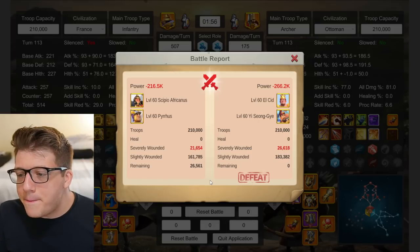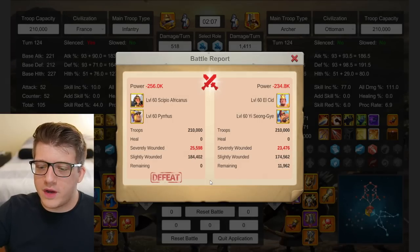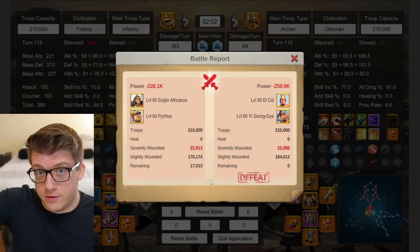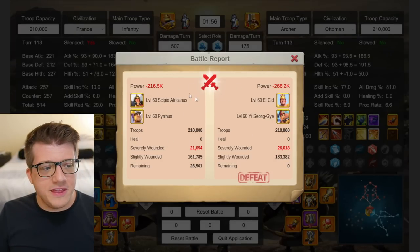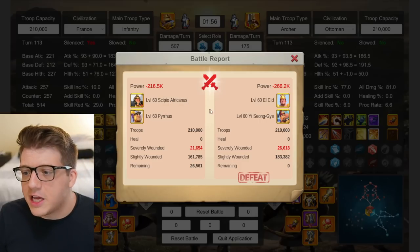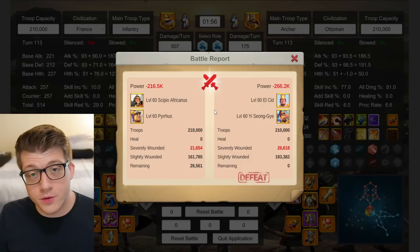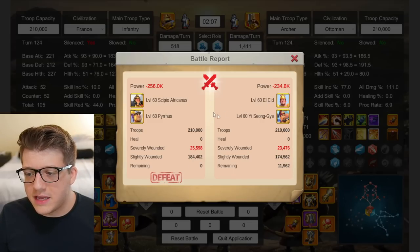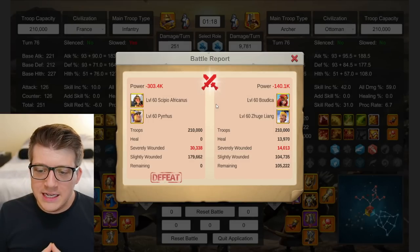Testing Sepio Pyrrhus versus LCID YSG out of curiosity: results are mixed — it wins one, loses one, and wins the third, so it's roughly 50/50. This matchup is unlikely in real life though: if you're using Sepio you're in Season of Conquest or KvK3, and if you're in KvK3 you would not be using LCID primary.